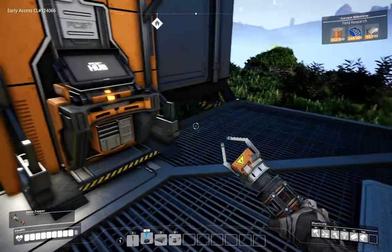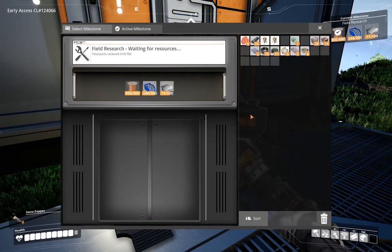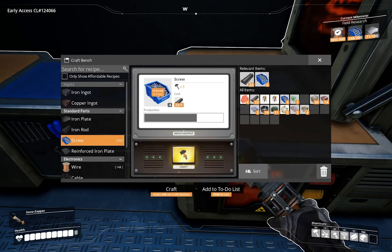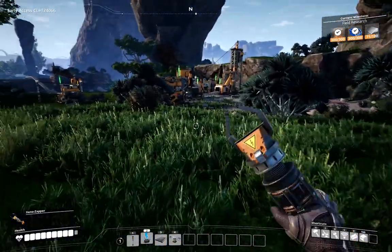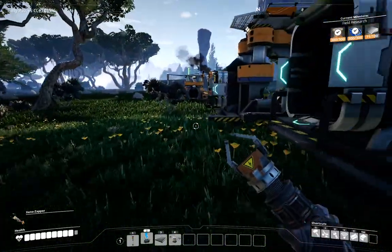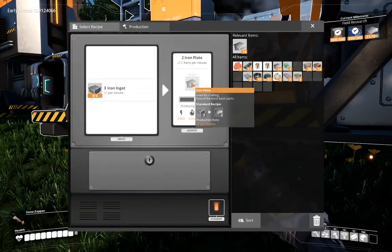We need about 98 more wire specifically, so we build until we hit that. Drop those in - there's our 300. Drop in more plates. We need about 52 more screws from the iron rods - making those now. That'll do. All that's left is plates - we need another 29 or 30 plates.